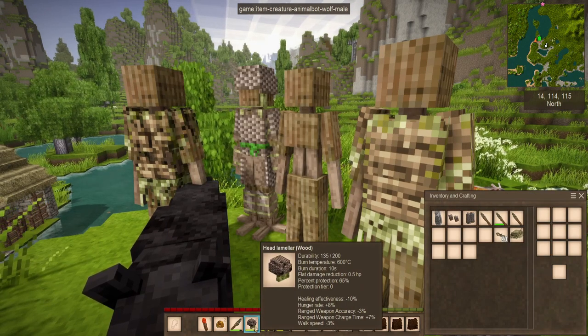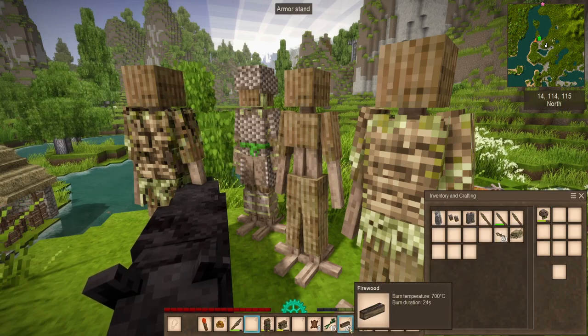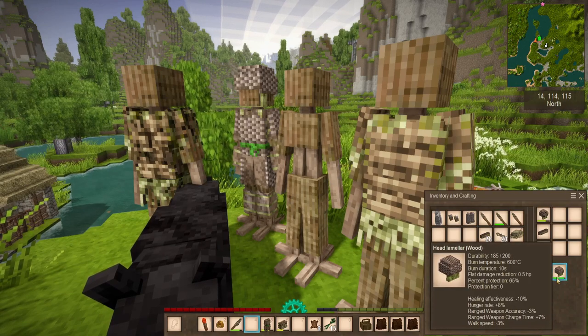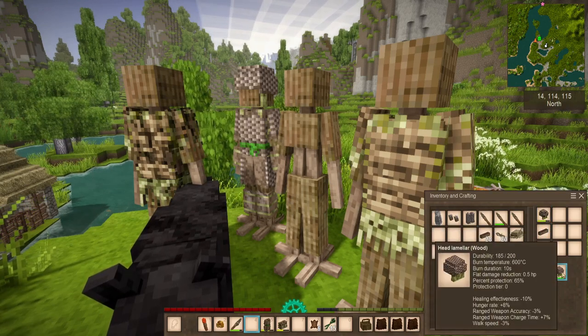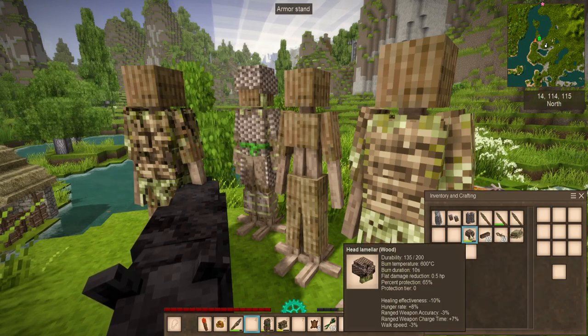Still, it's better than the previous swamp armor and it's repairable with firewood. For example, I've got some lamellar armor here. If I put it in my crafting grid and take a little bit of firewood and craft it, it will then repair that item. You can see the durability bar goes up from 135 to 185. It's just that simple to repair.